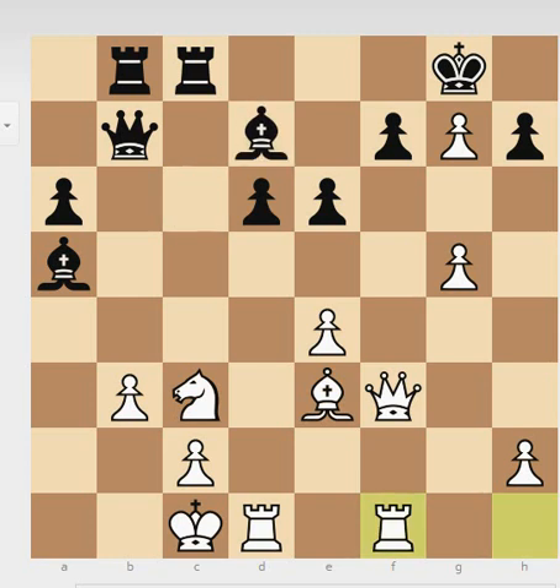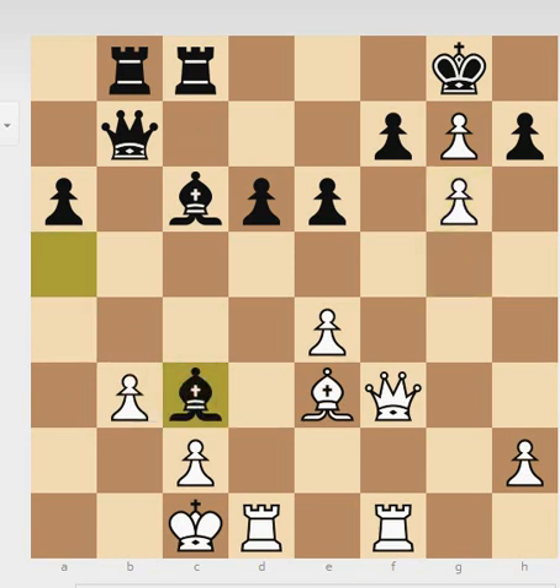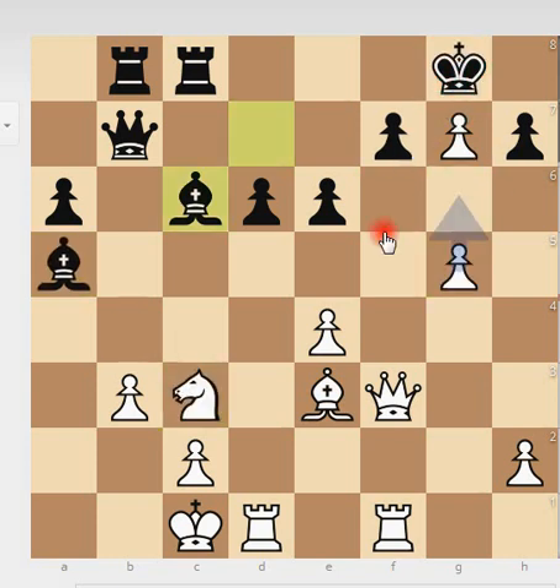White always plays with mating threats. You may ask: what now? Here f7, everything is covered — this is a strong-looking position. What do you do? You play g6, and this is what black just missed. The problem is that you are now in big trouble. If you take, let's see what the engine wants — if you take, you just basically take here and this is over. This is mate on f8. So after g6...